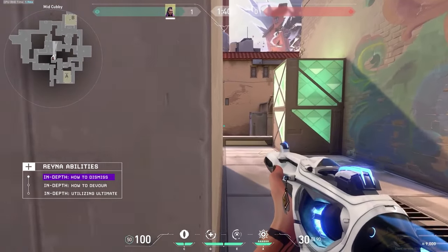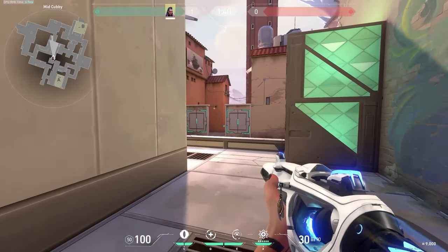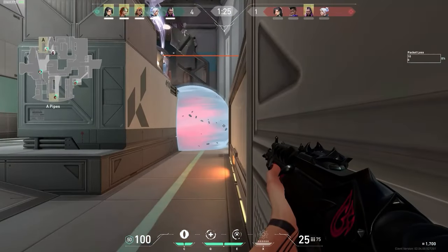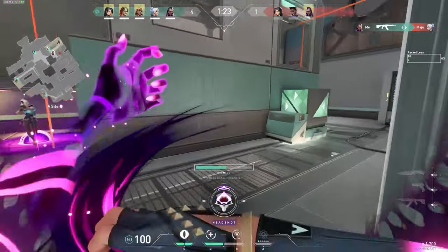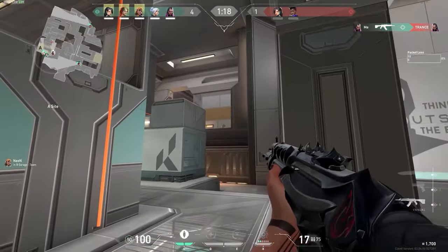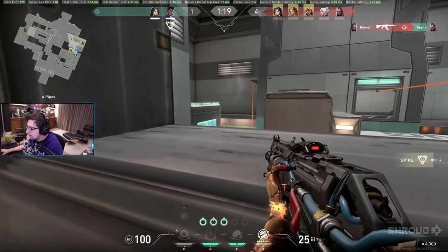Dismisses are really good when you have reliable aim because you can go for aggressive picks and get out with your Dismiss without being punished at all. When you're Dismissed, you're intangible — no one can shoot you, no one can do anything to you. With those precious seconds when you're Dismissed, you can go back to safety instead of being caught out in the middle of the open.